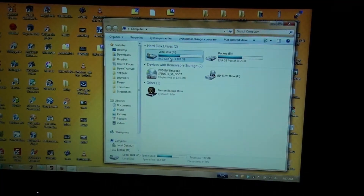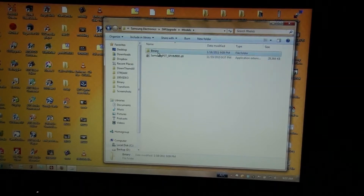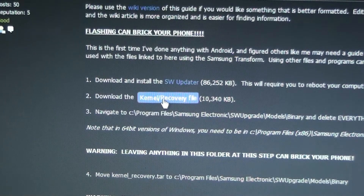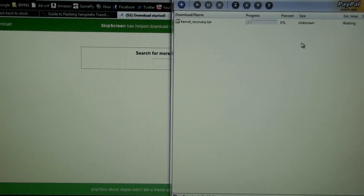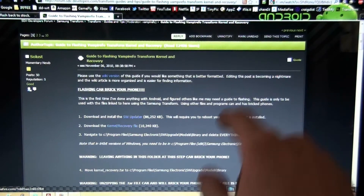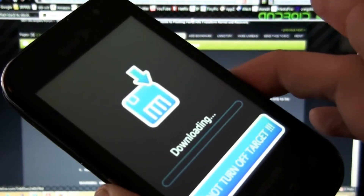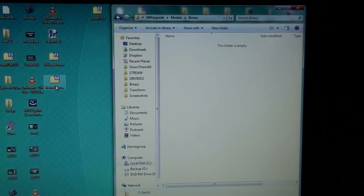Go to the binary folder: Program Files > Samsung Electronics > Software Upgrade > models > binary. Delete what's in there. You need to download this kernel recovery file — sorry, I didn't have that 10 megabyte tar anymore. Save it to the desktop, then take it and put it in the binary folder with nothing else there. I have this in my video on how to root the Samsung Transform, but I'm putting it here too. This is for people who have a stock ROM and want to add custom recovery and custom kernel.